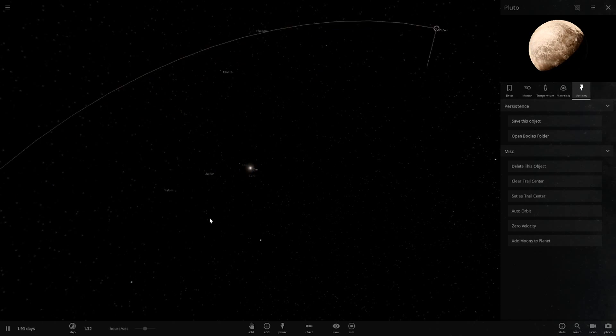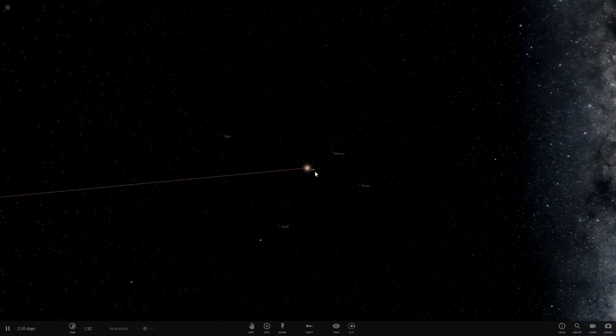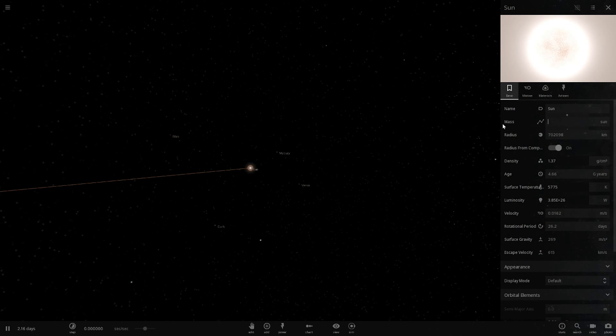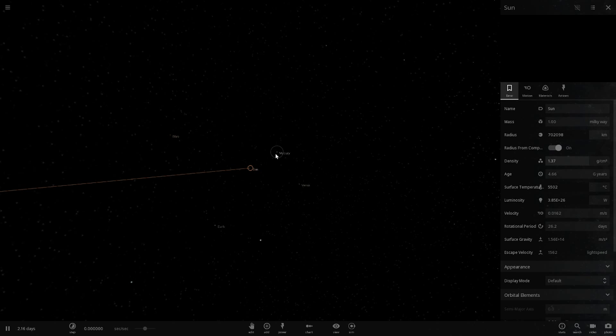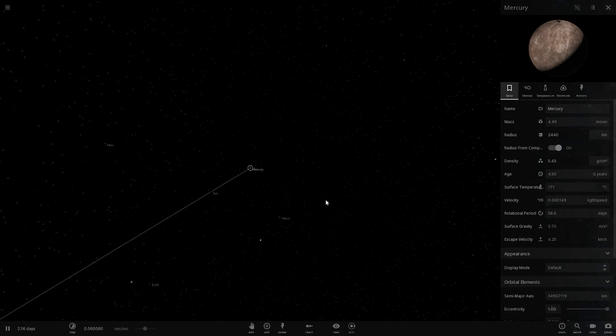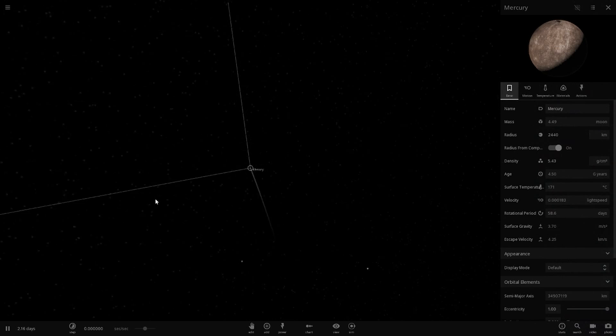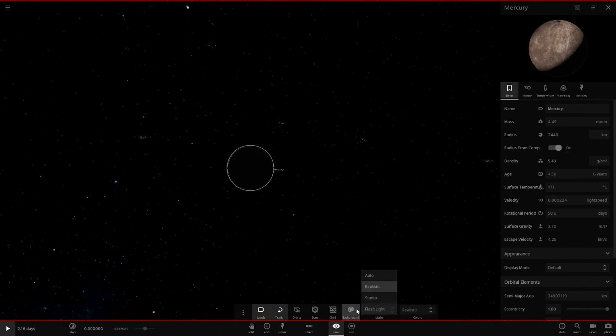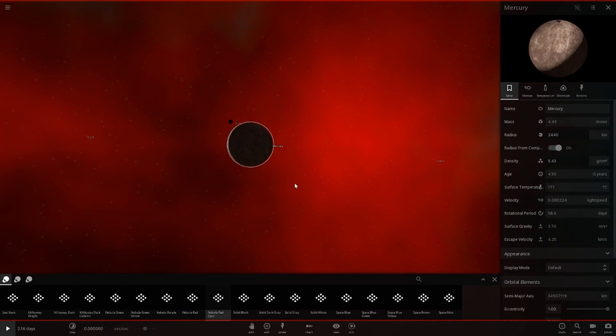Pluto deserves to be a planet in my opinion. Now let's turn it into a black hole. We're going to slow down time as much as possible and watch every single planet as it gets closer to the sun. We'll now turn it into one Milky Way. Then let's observe Mercury - we can see the black hole is invisible, so let's change the background so we can see it better.